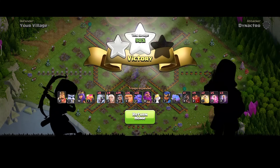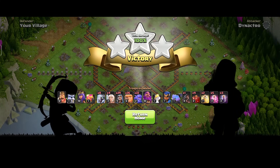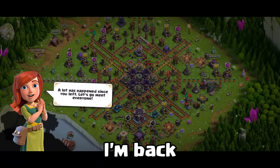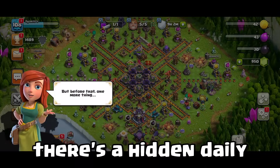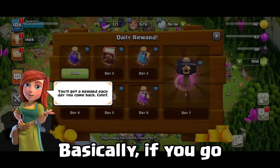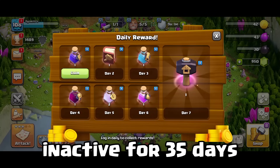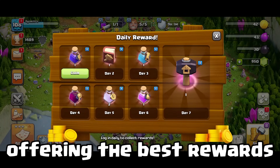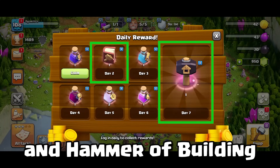Achieving a 3-star on my own base is quite a mix of happiness and sadness. Now that she knows I'm the one who owns this village, she becomes emotional because I'm back. Additionally, there's a hidden daily rewards feature — that's the first time I've seen this. Basically, if you go inactive for 35 days, this daily rewards pop-up appears, offering the best rewards like the book of building and hammer of building.